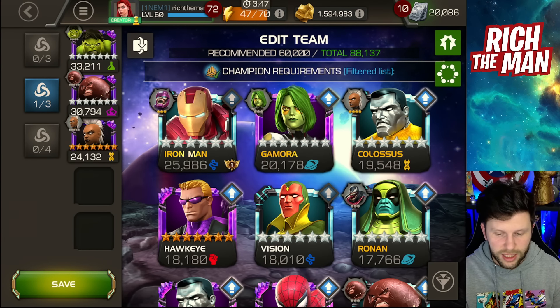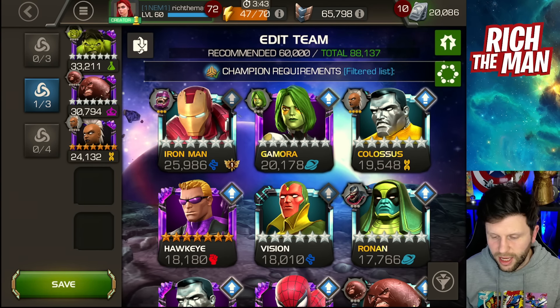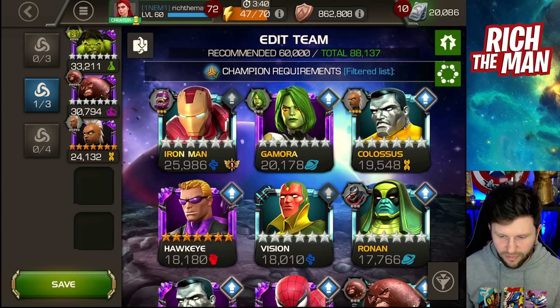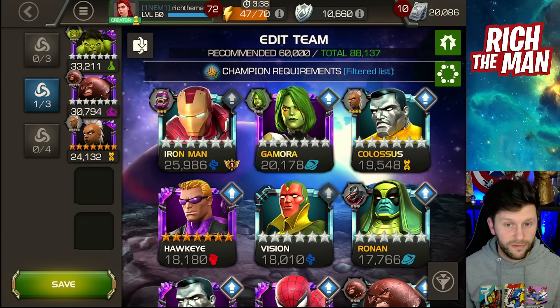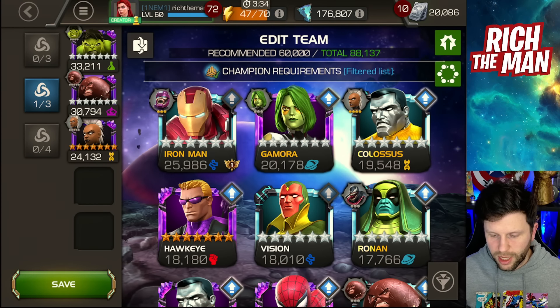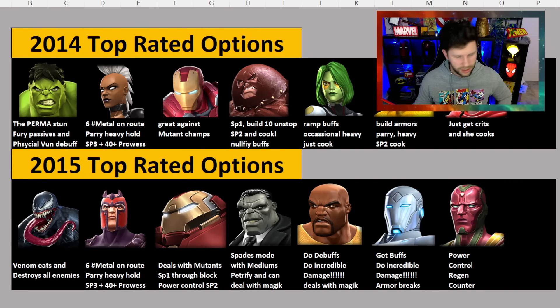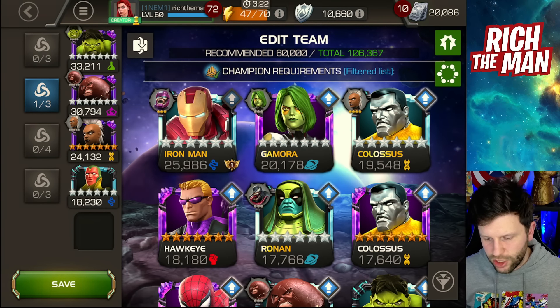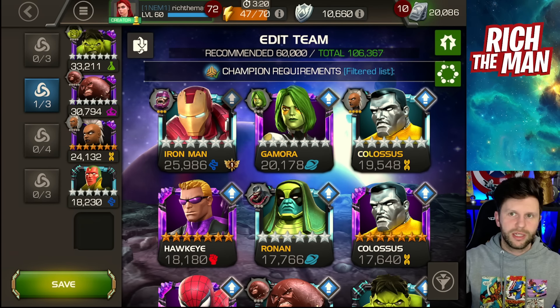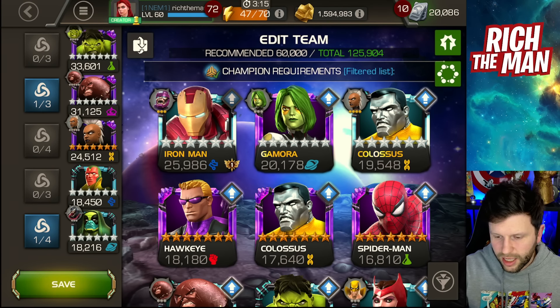If you have a seven-star and a six-star version, you can put them in both at the same time. I've put a few notes together on the top-rated options. They give different things and are helpful in various ways — whether you're bringing in the power control might of Vision, or dealing with enemies that have a lot of buffs using Ronan heavily signatured, that can be very fun.